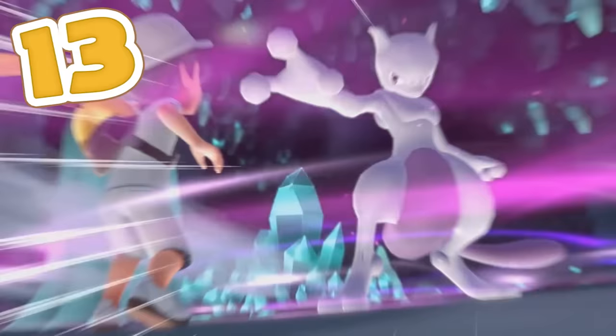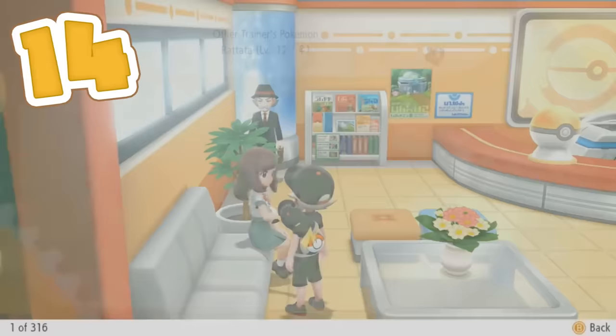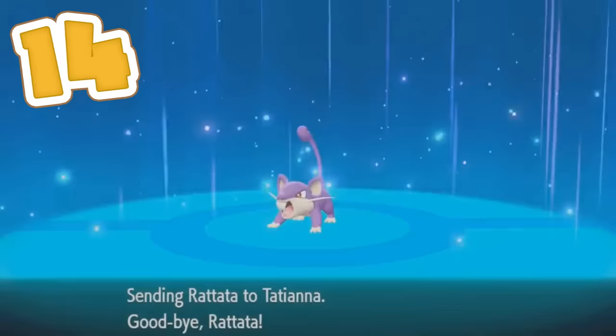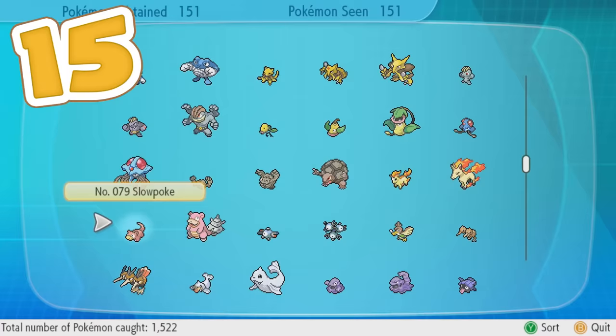The legendary birds can be caught in the main story, but Mewtwo can only be found once you've beaten the Elite Four and the Champion in Cerulean Cave. Also, make sure to get every Alola form for the 18 eligible Kanto Pokémon — Pokémon like Vulpix, Sandshrew, Grimer, Meowth, and Marowak all get Alola forms, and they can easily be gotten from trades via NPCs in various Pokémon Centres. Performing all these actions should result in you completing your Pokédex and earning eligibility to get the Shiny Charm, which is arguably the biggest goal in this game.